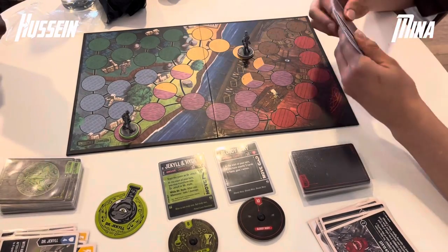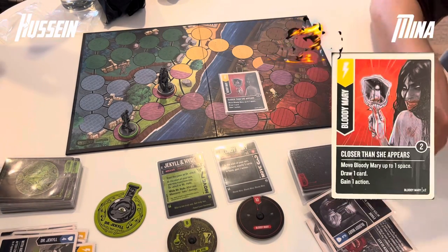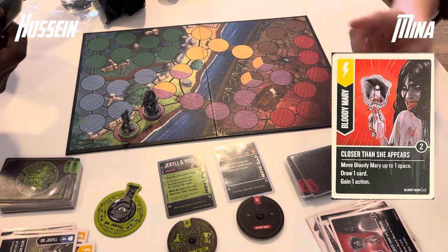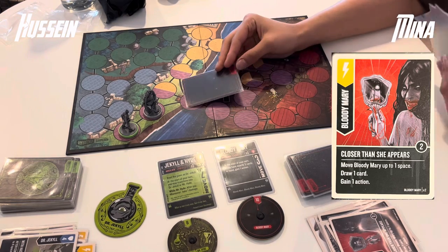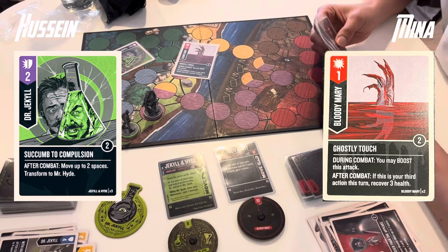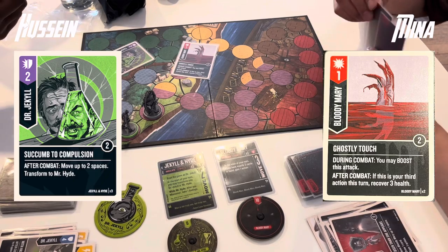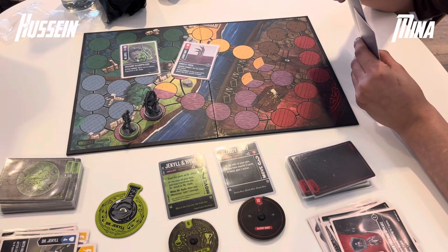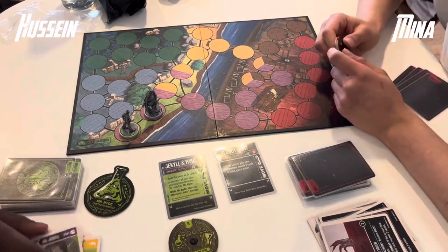Mina manoeuvres and appears to consider a boost to reach Dr. Jekyll. She plays Close to the Ship, which gives another draw, another action — so that's a third action now. We're expecting a big swing, and here it is: a Ghostly Touch into a Succumb to Compulsion. Mina is able to boost this and will recover 3 health afterwards, but Dr. Jekyll can move away if he wishes. Mina will decline to boost but will heal up.